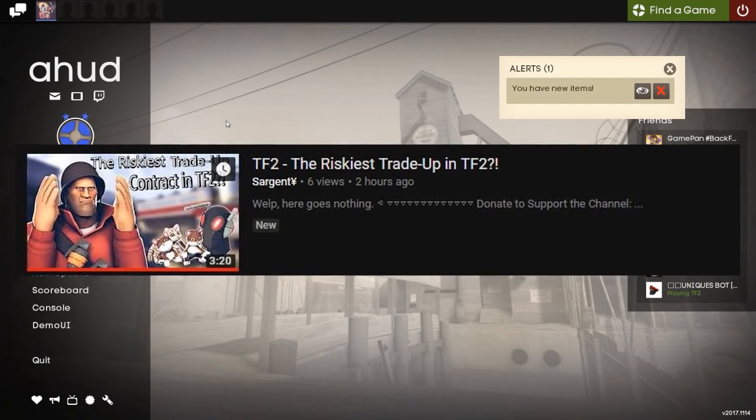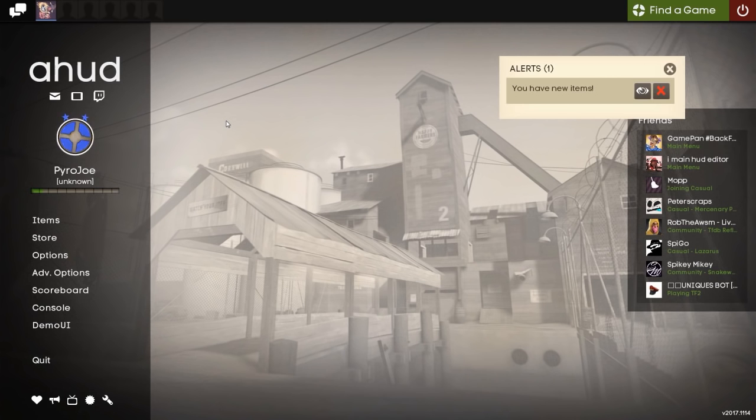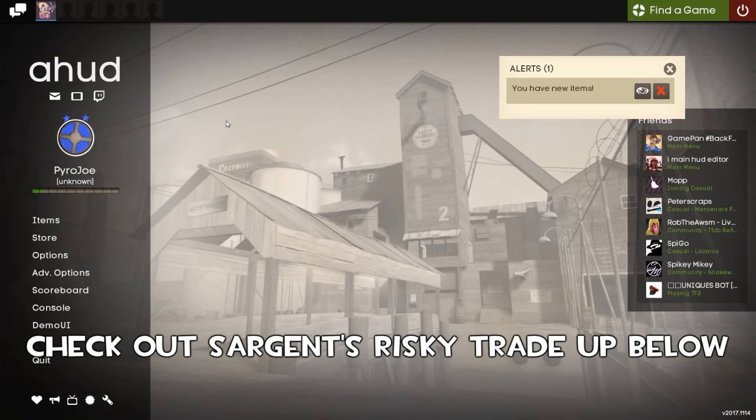He invested 40 keys into 10 Assassin Grade items to trade up to make a big profit — or a big loss. I won't spoil the outcome of that video, but I will link it down below for you guys to watch.